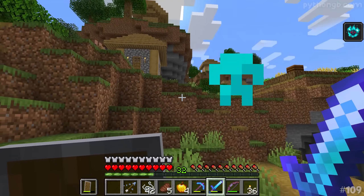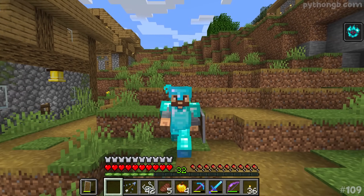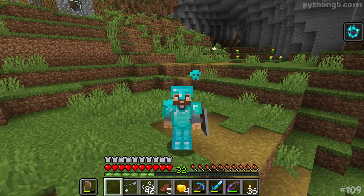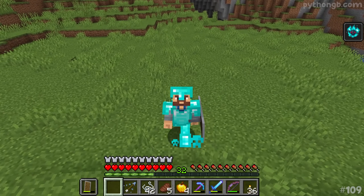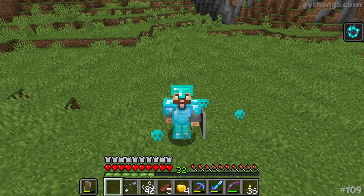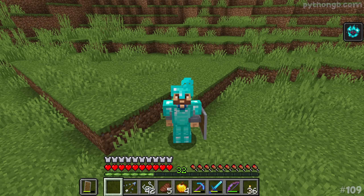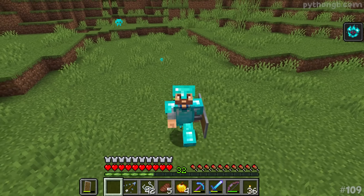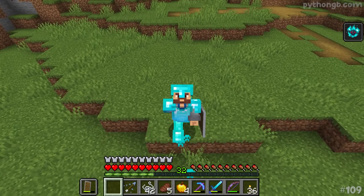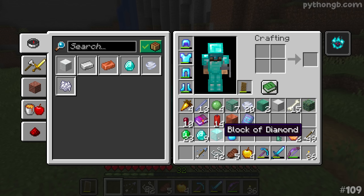Unfortunately we did not manage to get the heavy core. But do you want to know the craziest thing? According to the wiki at the time of recording this video, there was a significantly higher chance of getting a heavy core from those ominous vaults than getting a block of diamonds. To give you the exact numbers: the heavy core has a 7.5% drop chance from an ominous vault. Do you want to know the drop chance for a block of diamonds? 0.8%. It has got to be one of the rarest drops from an ominous vault going, and we managed to get one — that is insane!